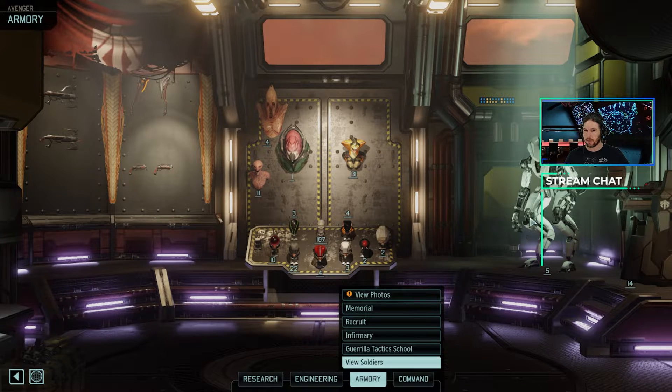We've killed — wow, that's a lot of things. 10 Stun Lancers, 22 Troopers, 4 Officers, 3 Shield Bearers, 2 Priests, 4 Purifiers, 107 Lost, 3 Andromedons, 11 Sectoids, 1 Muton, 4 Faceless, 31 Vipers, and Spectres. The word will come to me. Good job, me. That's gonna do it for tonight.